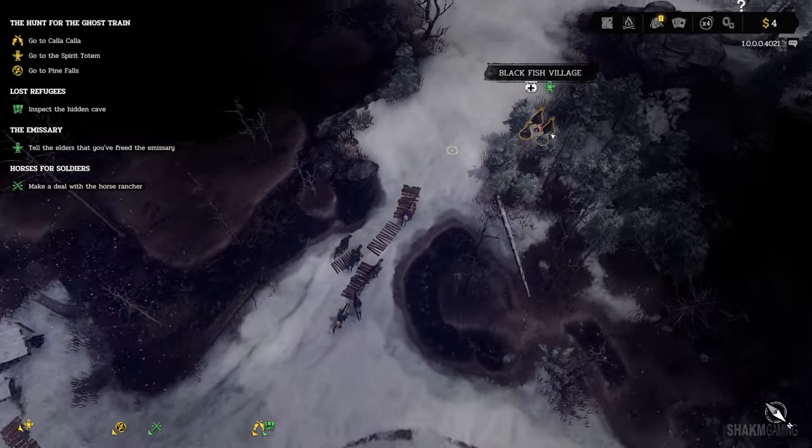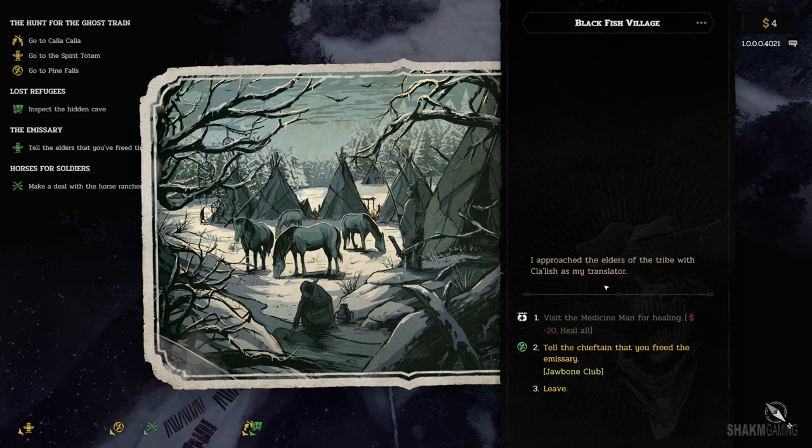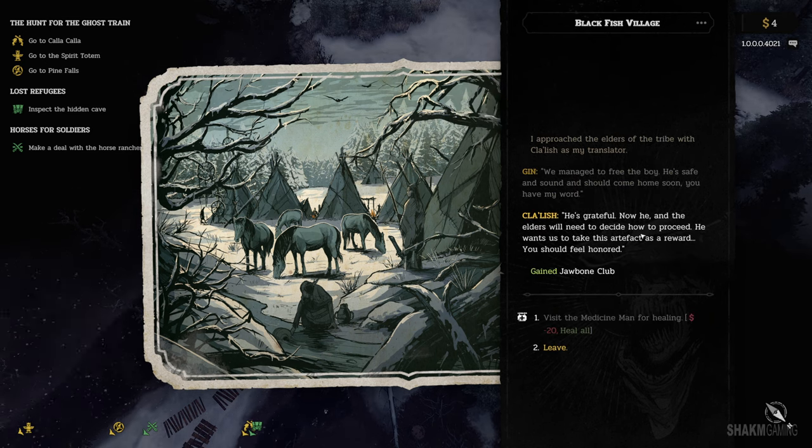The boy was free, and we were ready to return to Lalanet's village to report the happy ending. Let's go back and tell the elders we freed the emissary. We approached the elders with Klalysh as my translator. We freed the emissary and get a jawbone club as reward — it does cripple damage, which is much better than the thing I bought. We managed to free the boy; he is safe and sound. The elders want us to take this artifact as a reward — we should feel honored.